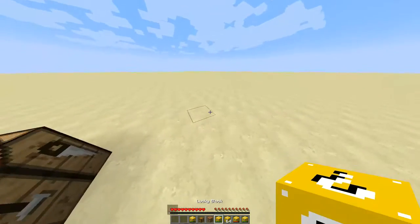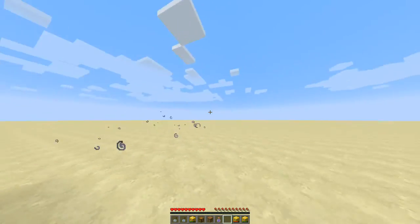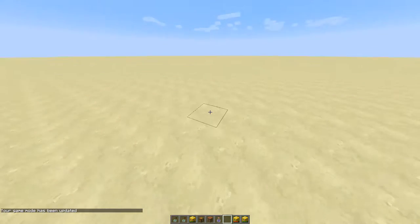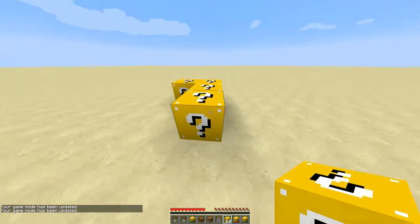So we're going to start off by opening it and it'll be really lucky - amazingly lucky. We're going to go to game mode 1 and we're going to give ourselves loads of Lucky Blocks. We already have some. So these are the Lucky Blocks - they could be either Lucky or Non-Lucky.